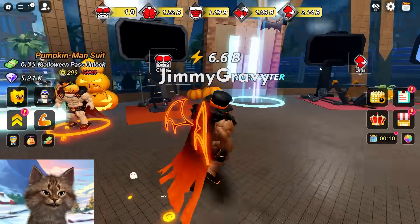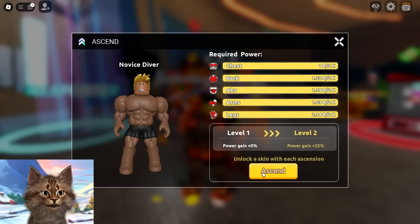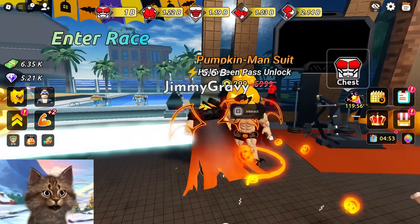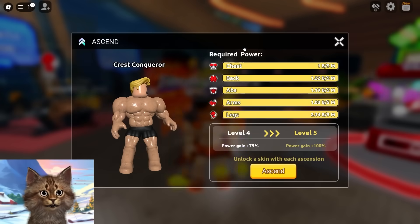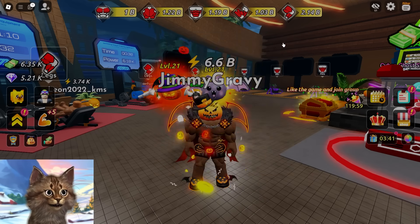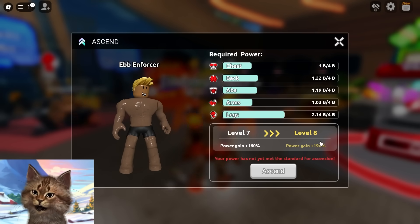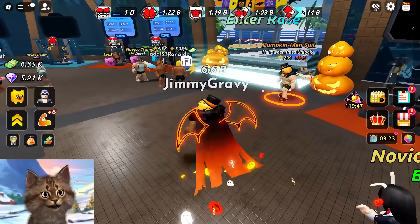We have enough - let's leave this place, we've proven ourselves. Let's teleport. Oh, I'm poor actually - I can't go. But what we can do is rank up - ascend to the next level, and ascend again. Now we kind of look like the pumpkin! Let's just keep ascending until we can't anymore. I really hate this pop-up - it's straight up annoying. We can't ascend anymore, we need four billion everything. We're already up to like level seven though.